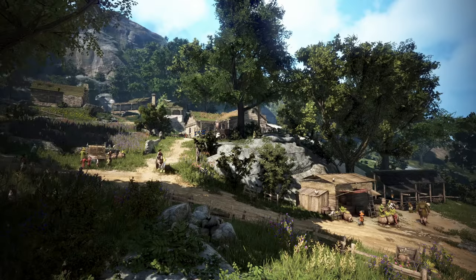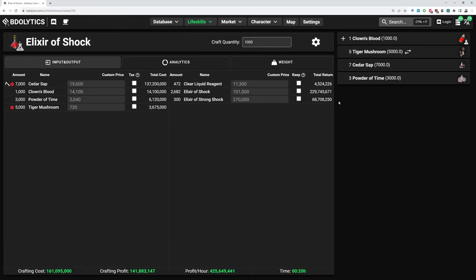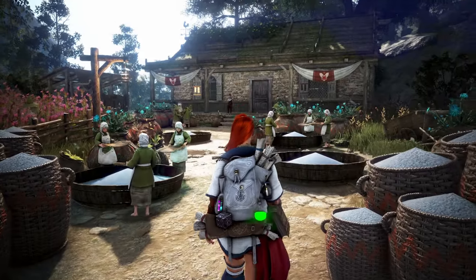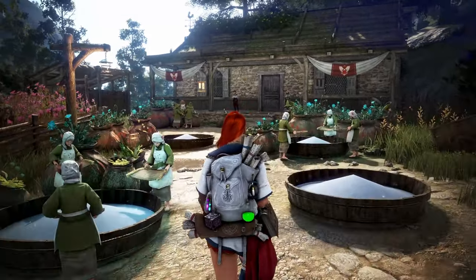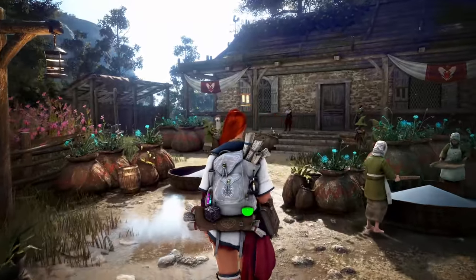Now, when we're crafting these bloods we're gonna end up with a ton of them, so I quickly want to show you some ways to use them up. A good recipe to use Clown's Blood would be the Elixir of Shock, and for Sinner's Blood we've got the Elixir of Demihuman. But this is already bordering on the market alchemy side of things, and that is what we will be going over in the next video in much more detail.